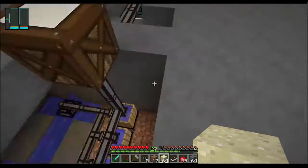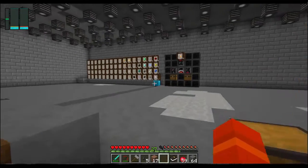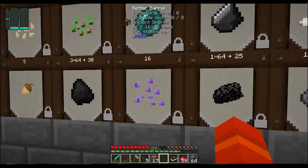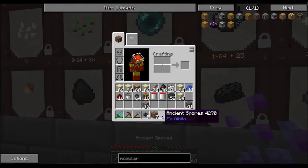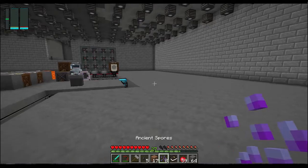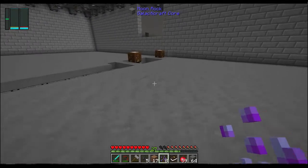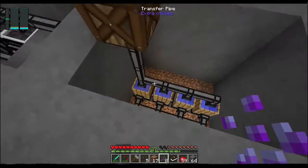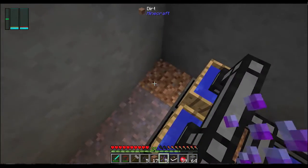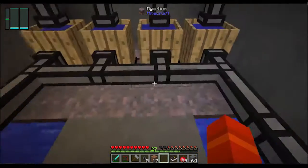There's dirt down there that needs to be mycelium for this to work. So I'm going to go grab some ancient spores. I need eight of these, so I'll put the other eight back. I could actually make do with just two — I could infect one dirt block on either side and just let it go. But I don't really need these for anything else, so I might as well use them. Now we have mycelium.